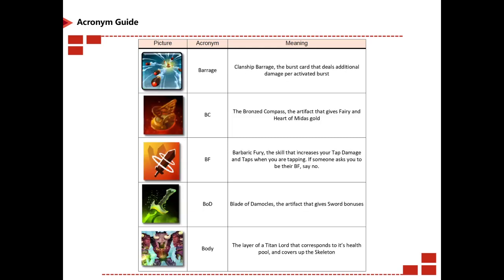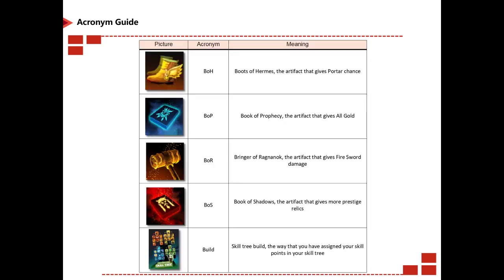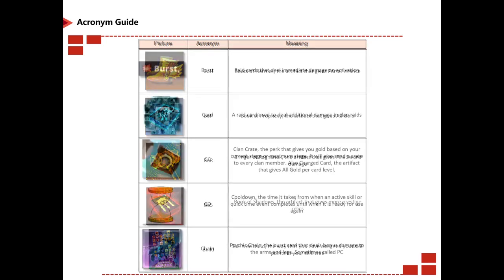B stands for billion in monetary value. Barrage is the barrage card used as a burst card that deals additional damage per attack burst. BC stands for Bronze Compass. BF is Barbaric Fury, a skill that increases your tap damage and tap pressure when tapping. BOD stands for Blade of Democracy, a skill artifact that gives you sword bonuses. Body stands for body type titanauts. BH is Boot of Hermes. BOP is Book of Prophecy, an artifact that gives you all gold. BOR is Bringer of Ragnarok. BOS is Book of Shadows, the artifact that gives you more prestige for relic bonuses. Build refers to your skill tree build.